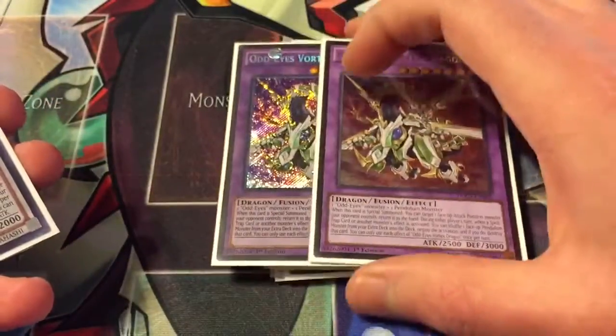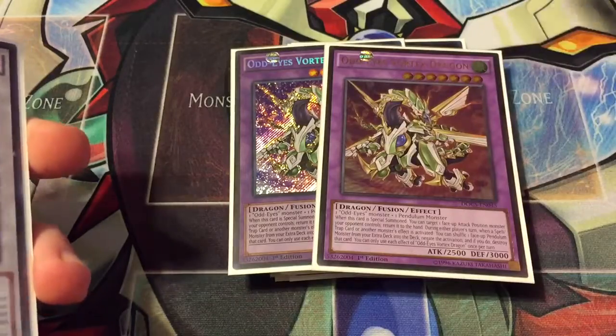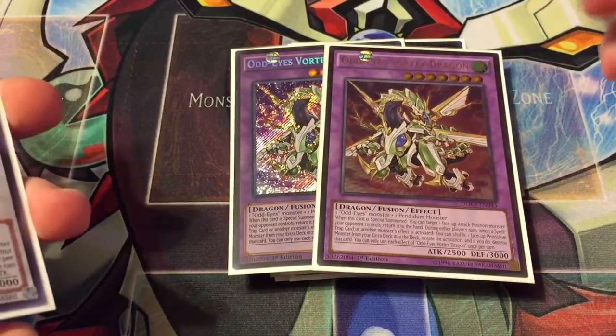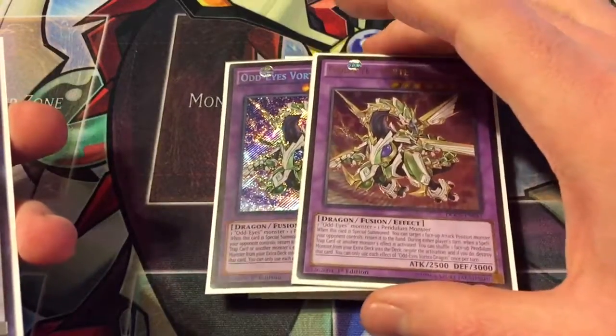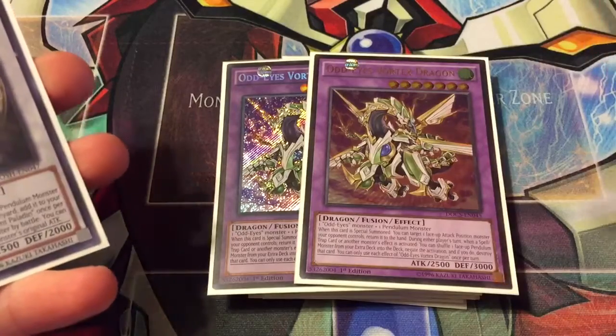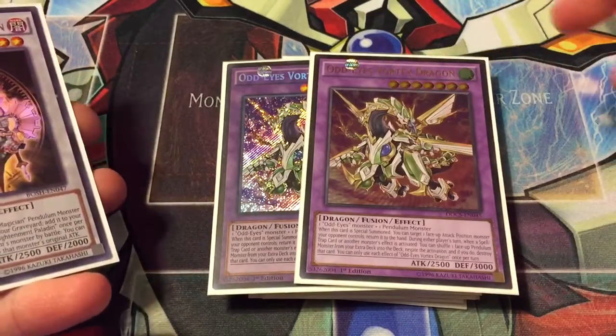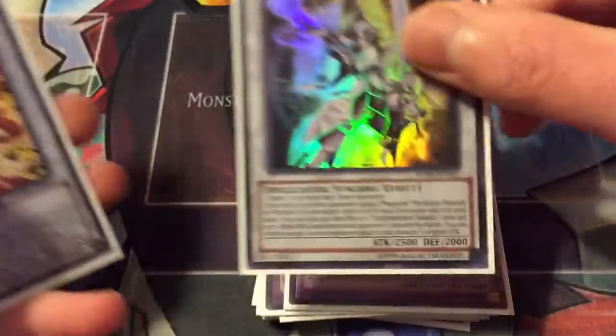Two Odd Eyes Vortex Dragon — you can make it very easily in here. When special summoned, you can return one face-up attack position monster your opponent controls to the hand, which is all right. The main effect you're going to use most is during either player's turn when a spell, trap, or monster effect is activated — you can shuffle a pendulum monster from your extra deck back into the deck to negate it. That's once per turn but still a very great effect.